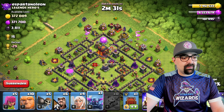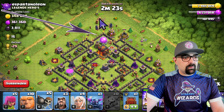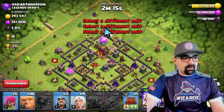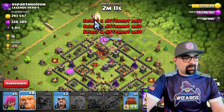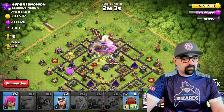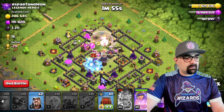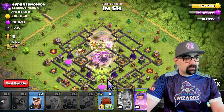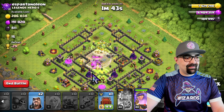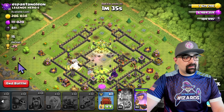That funnel is what I'm going to capitalize on when I send in my troops. I want to start with a PEKKA on one side, PEKKA on the other. I'm going to start with a few wizards to give them a little bit of a push, then I'm going to go with the king. I want to make sure that I get into that center, so I test a wall breaker — and I'm glad I tested that, I wouldn't have gotten in. Then I send my queen, my healers, and my 10 giants. I saved two wizards for cleanup. I'm going to jump into the base and then rage.